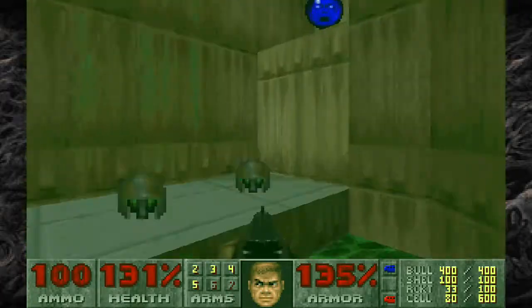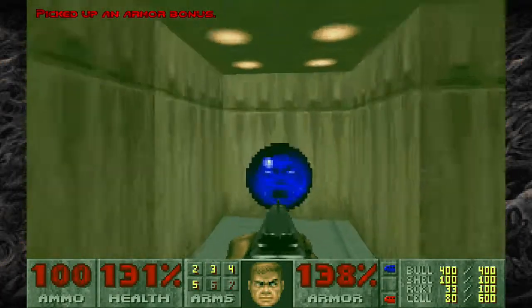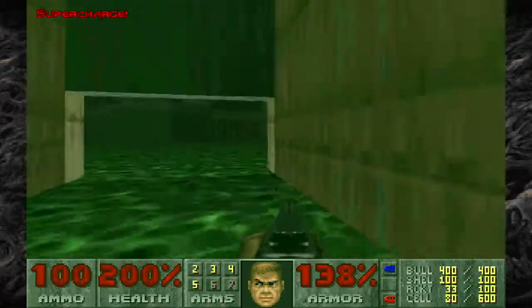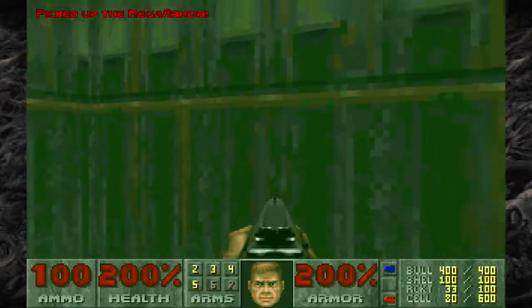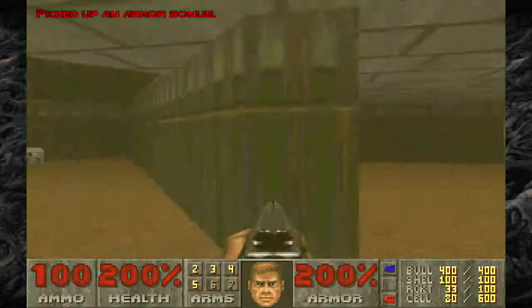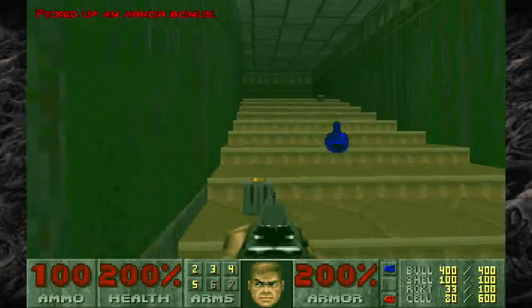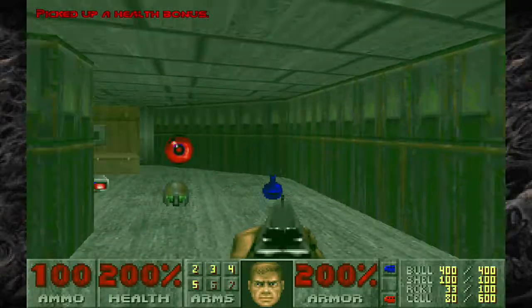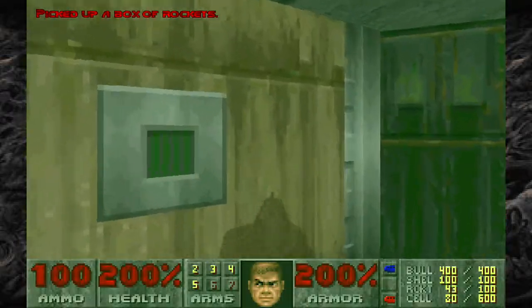Even though there are a few areas of DOOM that I don't really know very well, Central Processing is not one of them. In fact, I know it like the back of my hand, so I'm going to be getting a lot of goodies here. 200 and 200 — I'm pretty much untouchable. Ooh, invisibility, rockets, and the visor. Looks like I'm good.